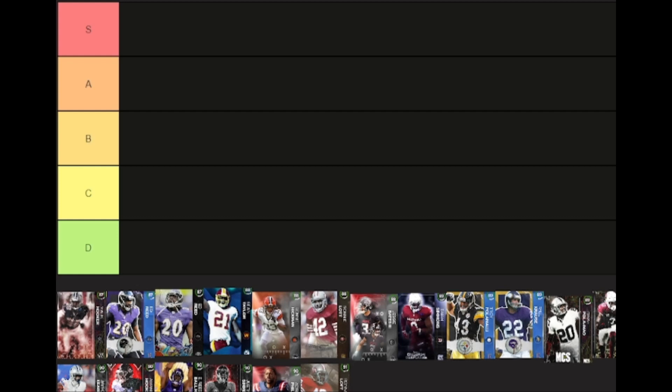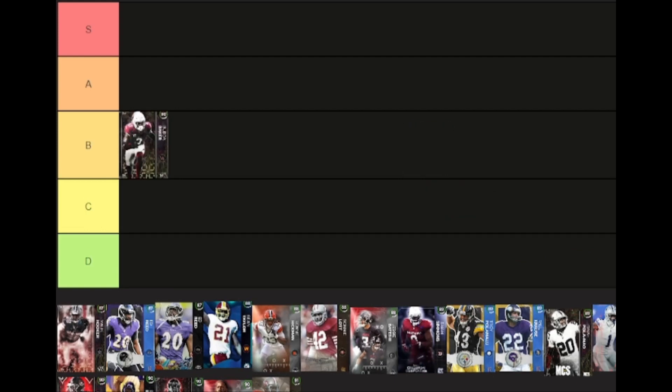Budabaker — wow — B tier. You're probably thinking no, he has to be A, he's a 90. No, his abilities don't exist, he doesn't get KOs, he's missing a million things. This card does not do what I want it to do. I want my safety to have 90 man, 90 zone — he does not have that. So there you go.